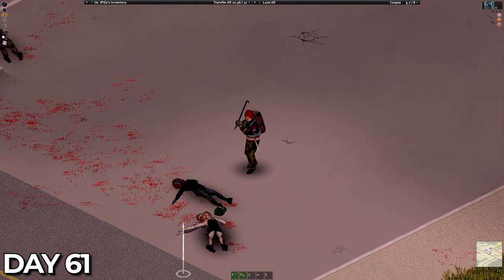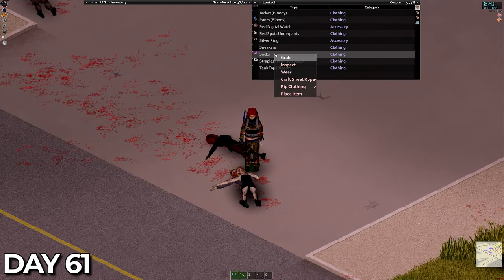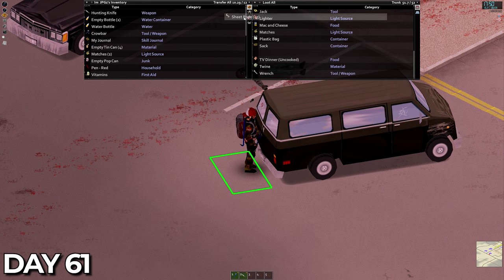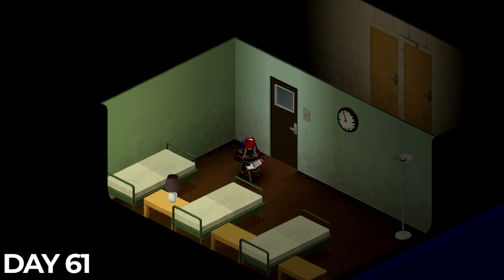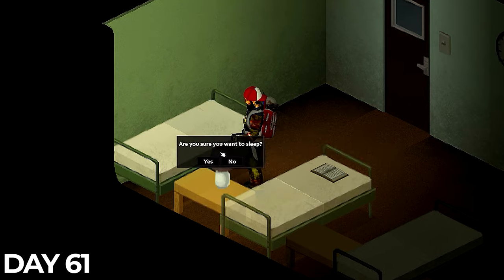As it was already nearly 5pm on day 61 there was no real reason to go out too far. I decided to rip all the clothes into ropes, empty the green van of all the loot from the last episode and start on the first tailoring book. This is one of the last skills we need the XP boost from, and once midnight hit I called it a night before day 62 where our preparations began.